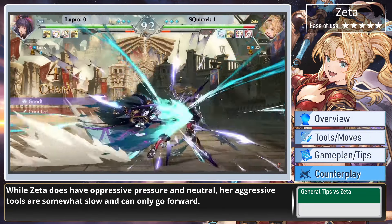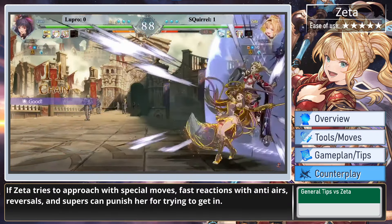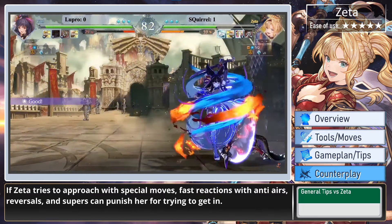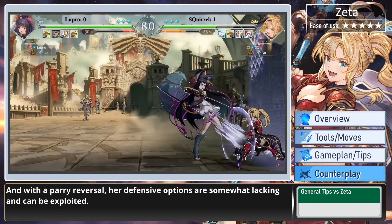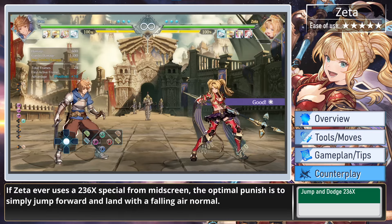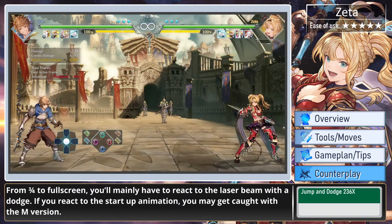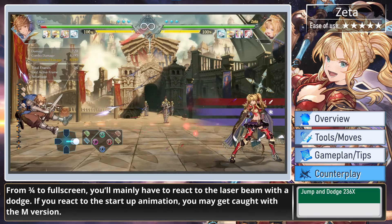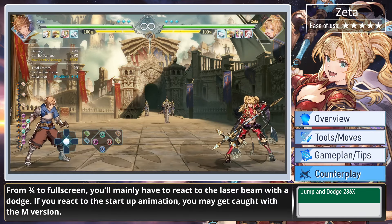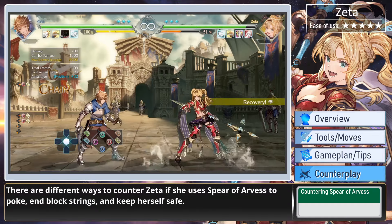While Zeta has oppressive pressure and neutral, her aggressive tools are somewhat slow and can only go forward. If Zeta tries to approach with her special moves, fast reactions with anti-airs, reversals, and supers can punish her for trying to get in. With only a parry as a reversal, her defensive options are somewhat lacking and can be exploited. If Zeta uses a 236 special from mid-screen, the optimal punish is to simply jump forward and land with a falling air normal. From 3/4 to full screen, you'll mainly have to react to the laser beam with a dodge — but if you react to the start-up animation, you may get caught with the medium version.